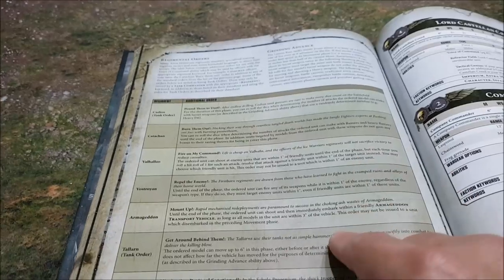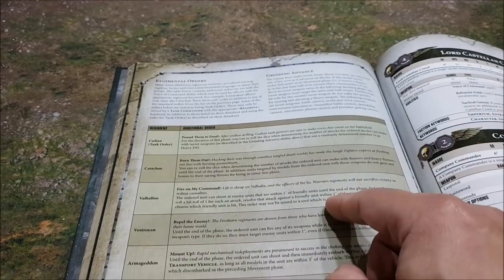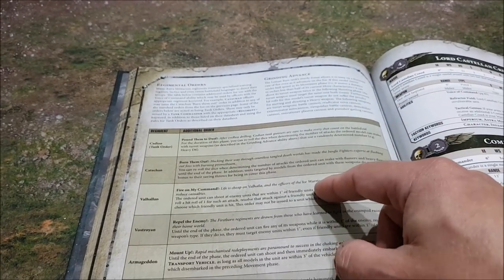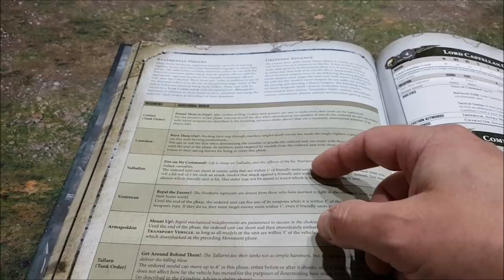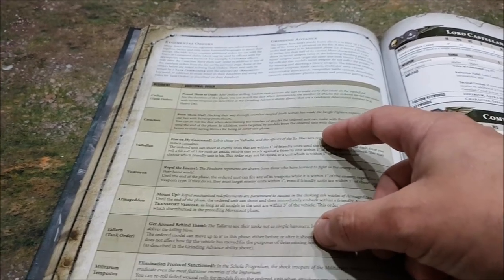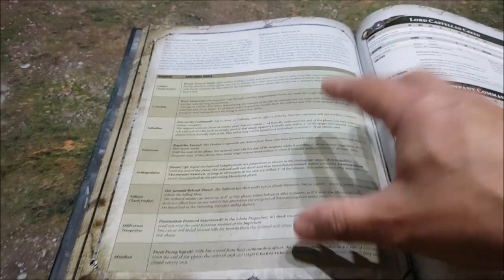Standout orders: Cadians getting that re-roll, Armageddon units jumping out of vehicles and shooting then jumping back in — particularly with super heavy transports. They're all nice and flavoursome. Catachans are probably the weakest because you'll want to load up on flamers, which means being close to the enemy — and you're a guardsman, so you don't necessarily want to be close to things like thirty-foot-tall wraith monstrosities. But they can burn those out anyway.